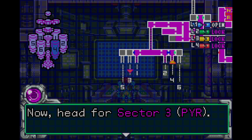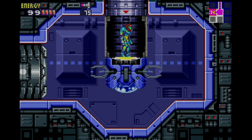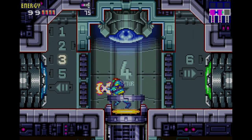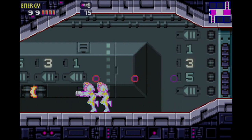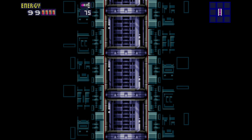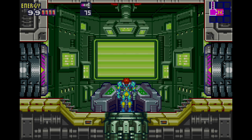Just thinking about now — how cool would it be if Fusion had a sort of open-ended structure where, in order to get to the last area, you need to recover all your abilities, but you can go down any sector in any order and fight the bosses in any order? The SA-X is around the place, so you'd want to avoid it — it would chase you around. You'd get all the stuff and then go fight the final boss. I think that'd be really neat.